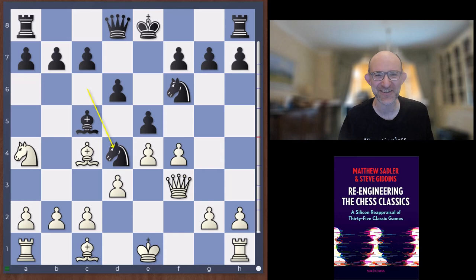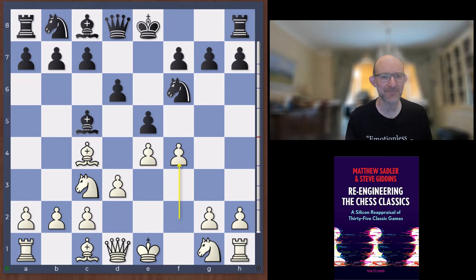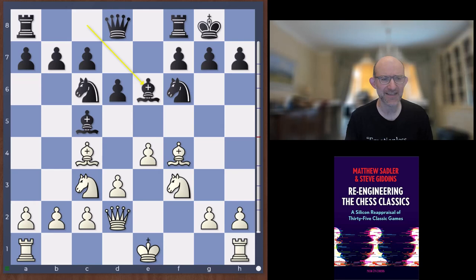So e4, e5, knight c3, bishop c5, bishop c4 — the Vienna. The way black plays it, Janowski manages to get f4, and it looks just like a King's Gambit declined where you go 2.f4, bishop c5. The engine's go-to line really is knight c6 and then just taking and playing bishop e6, getting rid of the light-squared bishops, neutralizing that pressure, and black is perfectly fine.